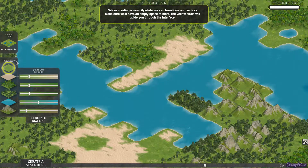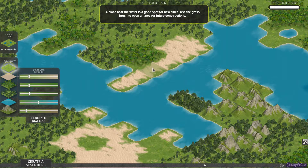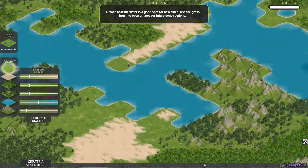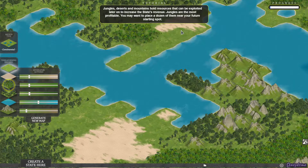Before creating a new city state, we need to transform our territory. Make sure we have an empty space to start. The yellow circle will guide you through the inner surface. So basically it's wanting you to click on the grass, placed near water. Use the brush to open up an area for future constructions. We're going to click on that and cover up this sand here. You want to place grass until that message disappears at the top.